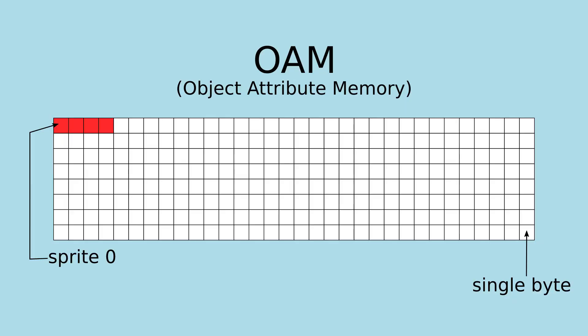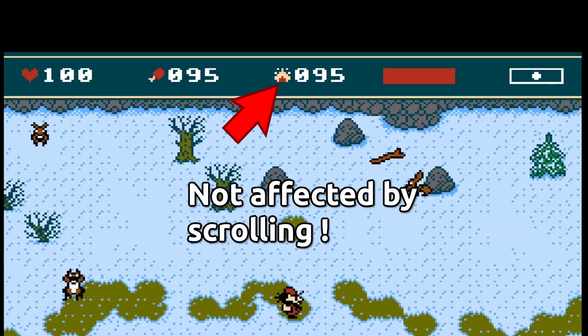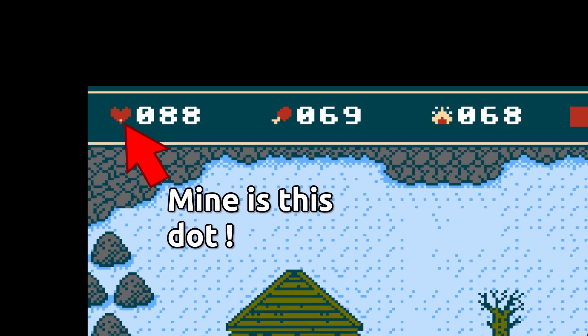I don't think I'm doing something extraordinary here. It appears Nesticle could not properly emulate the sprite zero. The sprite zero is the first sprite of the 64 hardware sprites that the NES has. This sprite can be used to achieve things like the status bar in my game — you simply load your HUD tiles and place the sprite somewhere in your HUD, and then you only scroll the screen when the scan line has collided with this sprite.